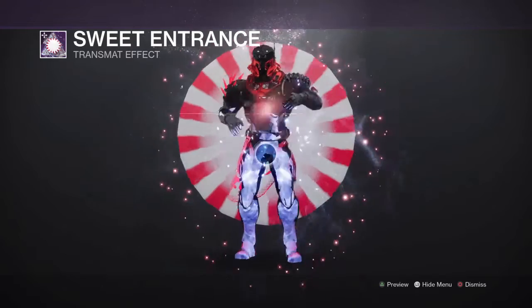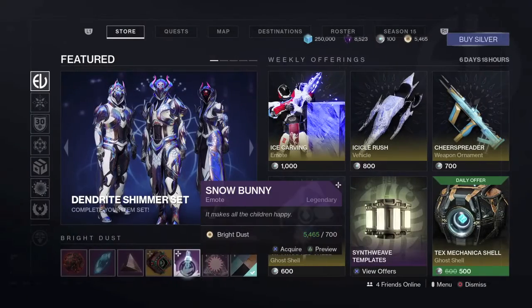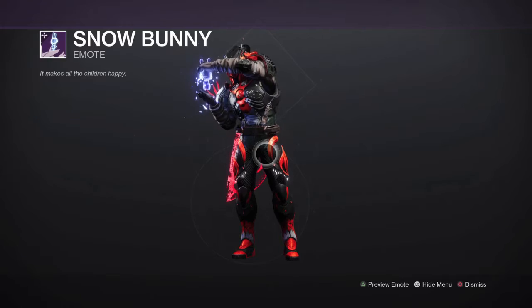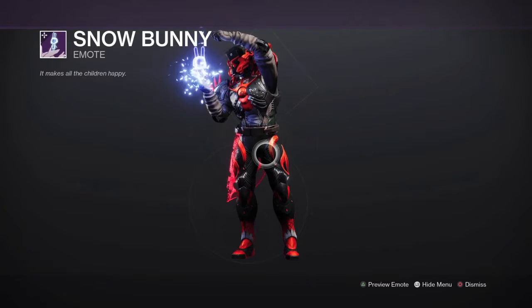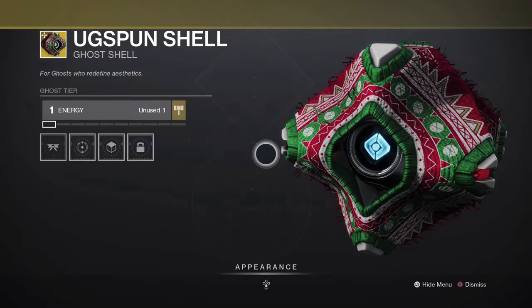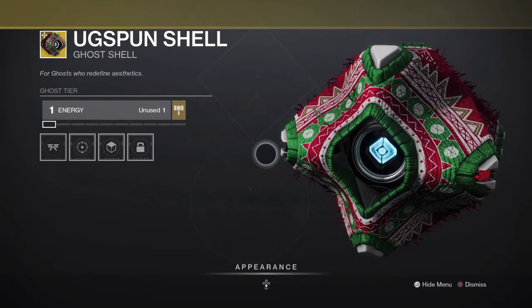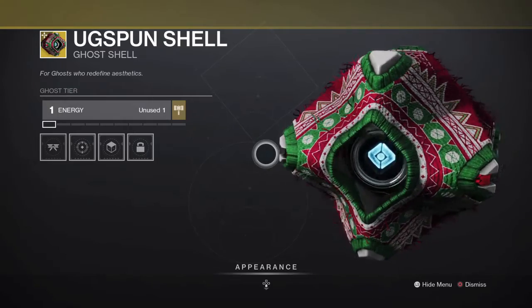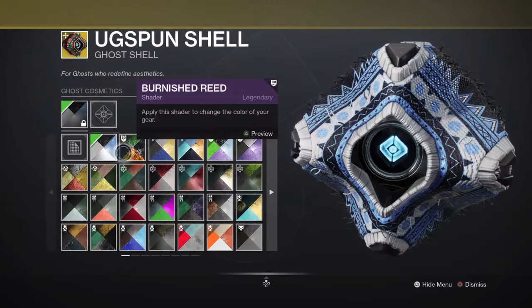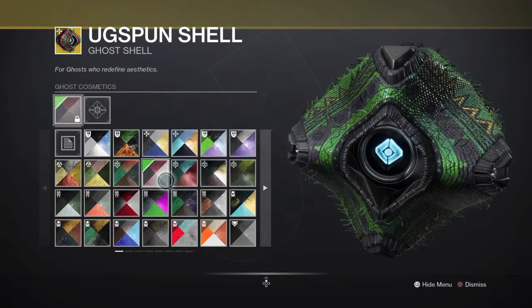For Bright Dust, the ugly sweater ghost shell is pretty neat — you can change the ugly sweater to any color you literally want. For the Bright Dust items we also have the baking cookies emote.